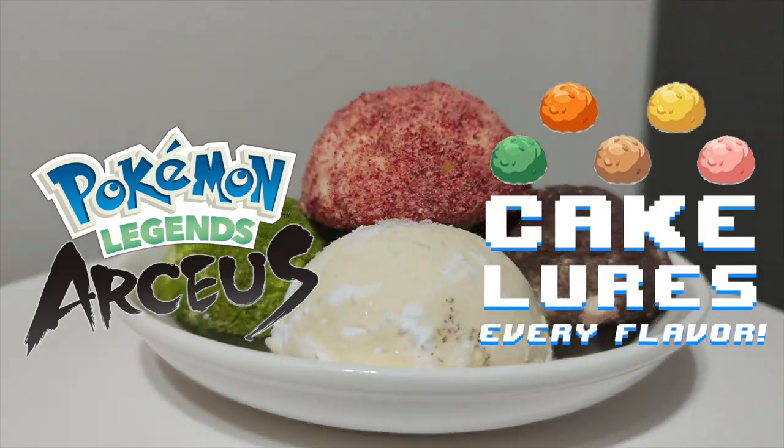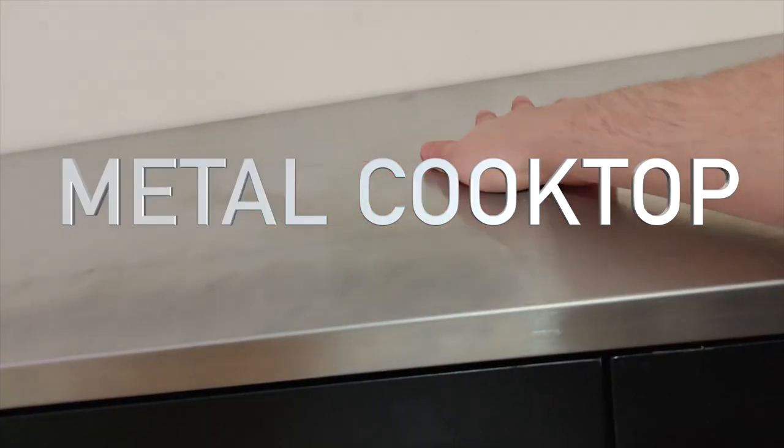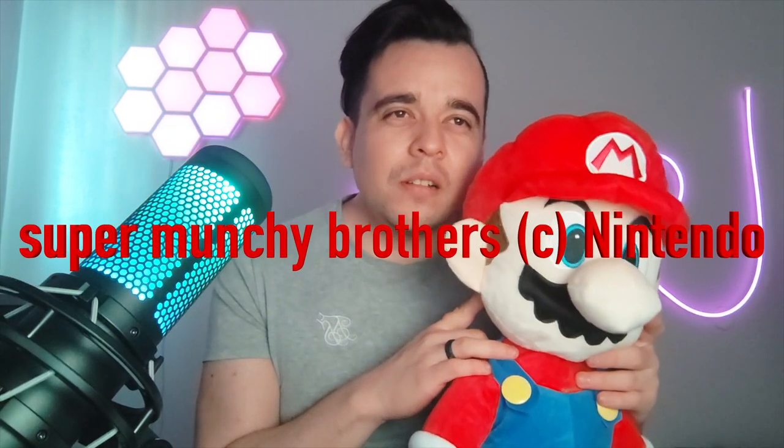All right everybody, we're making cake lore cakes. Hey everybody, it's Hammy and I'm not dead. I moved and now I've got a whole new situation here. I've got bisexual lighting, a fancy metal top to cook on, and whatever the hell this guy is — I think his name is Munchy, super Munchy. Correct me in the comments. From now on I'm gonna be showing more of my face too, so that should be fun.